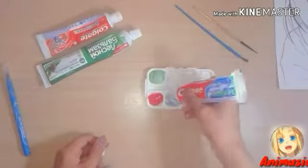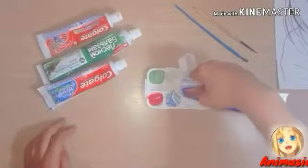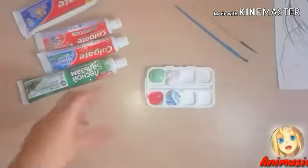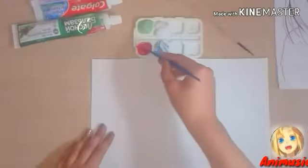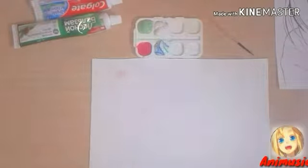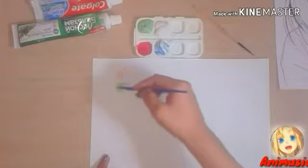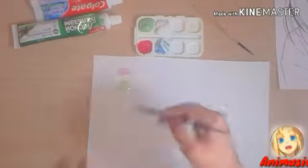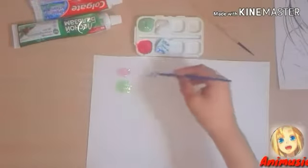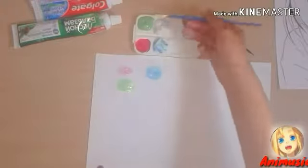Next, purple paste. And finally, simple white paste. And now I try drawing on paper. I guess we can draw with the paste and our colors are so bright.